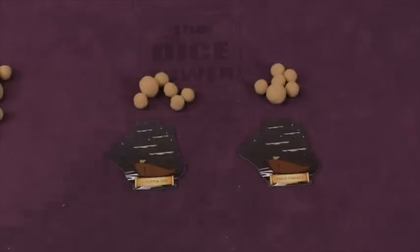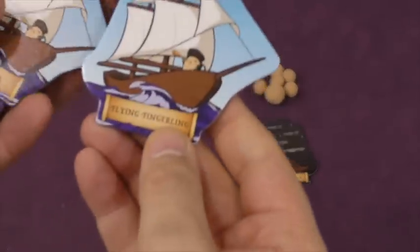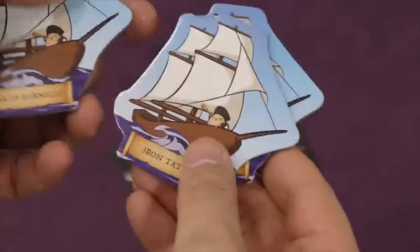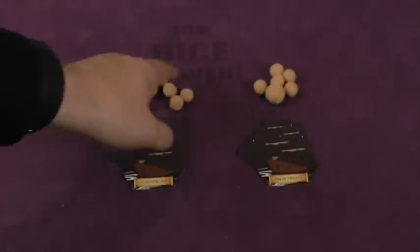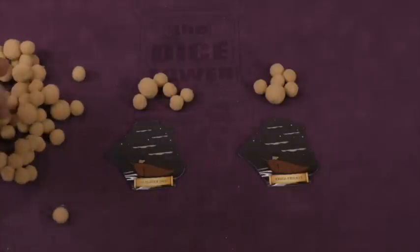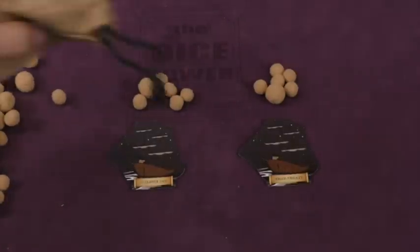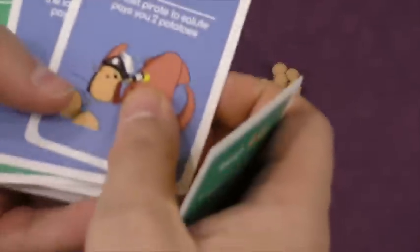In Potato Pirates, each player is going to start with two ships. They're going to start at port. So here we have the Clipper Chip and the Fried Frigate. You can get things like the Fried Flying Fingerling, the Iron Tato, and the Baked Barnacle. You also have ten pirates on each ship — this is a five and those are ones. The rest of the pirates are placed into a bag. You're also going to have a deck of cards. Each player is going to draw five cards from this deck. What you're trying to do over the course of this game is to basically take out everybody else or get Potato Kings.